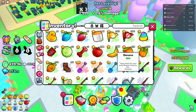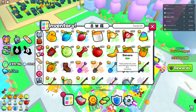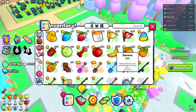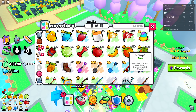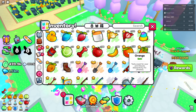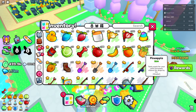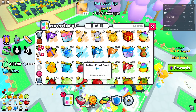Then there are different fruits. The apple increases damage — not much, but a little bit. The banana boosts coins so you earn more coins. Orange boosts diamonds so you earn more diamonds from the diamonds you get, but it doesn't increase damage. The pineapple gives more drops. So that's the first level you need to put on.